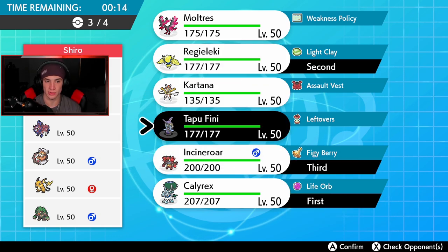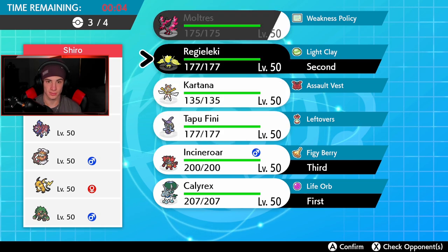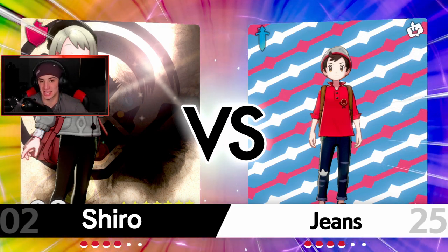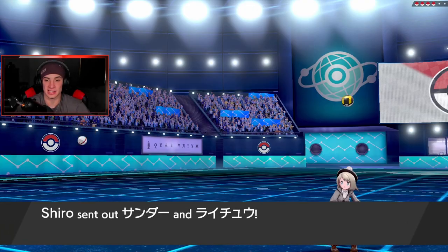Bring Incineroar in the back end, and then Moltres as our final. I'm gonna rock out with Moltres. Good thing I remembered that Galarian Zapdos is Defiant — if I had led Incineroar and he led Galarian Zapdos, that would've just been GG. He could've gone for Airstream, got the Speed Boost and Attack Boost. Let's see if he does lead Galarian Zapdos — he does! Good call by Jeans. He's gonna be able to Fake me out. I think I'm gonna Dynamax and drop Ice on the bird.